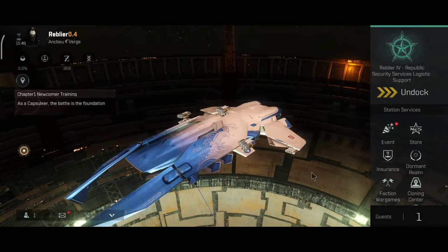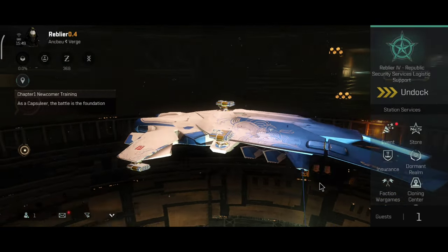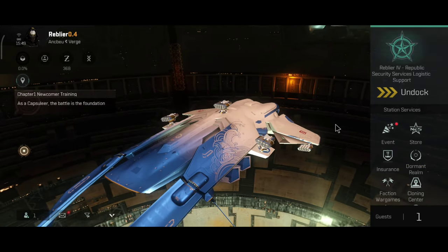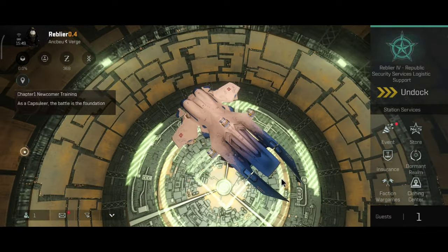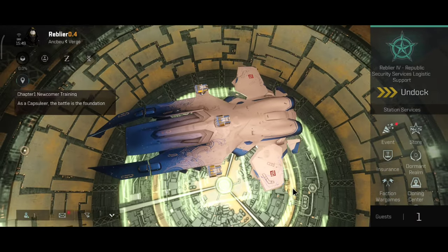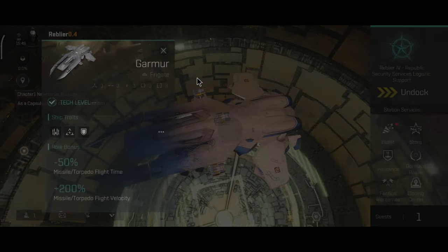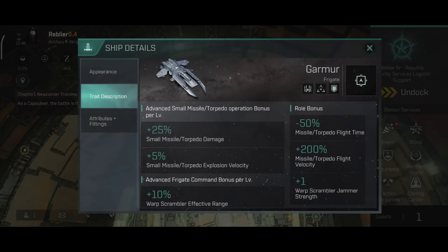It's time to take a look at the Garmor. The Garmor is the only Mordu ship that I haven't been flying up until this moment. I have the Orthus, I have the Bargast, but I don't have the Garmor yet. However, I do plan to use this little ship as my main PvP frigate. I believe this ship will work about the same as the Orthus — after all, it is a Mordu ship — so the same principle will apply to all of them. But first, let's take a look at the ship info and the basic trade description.